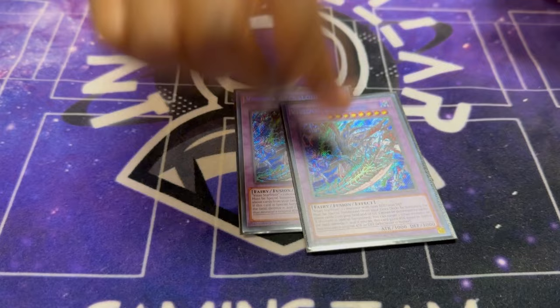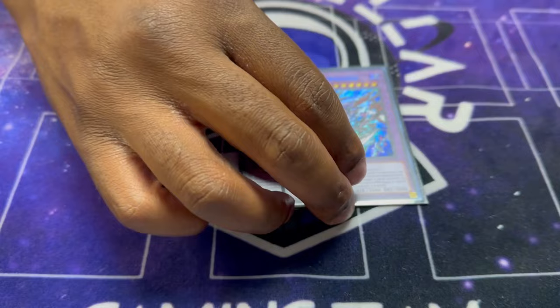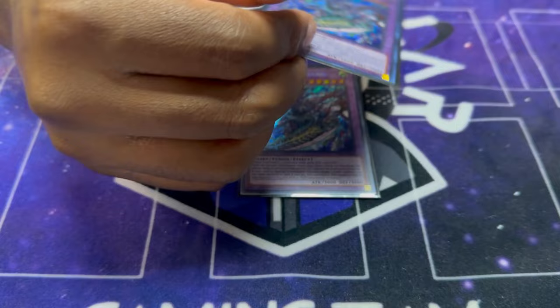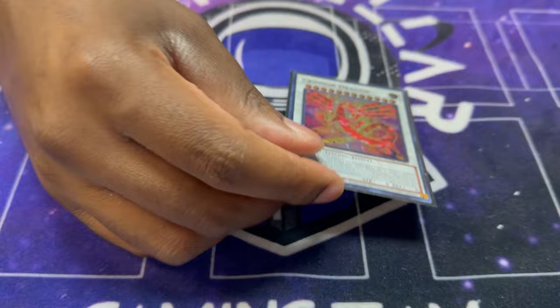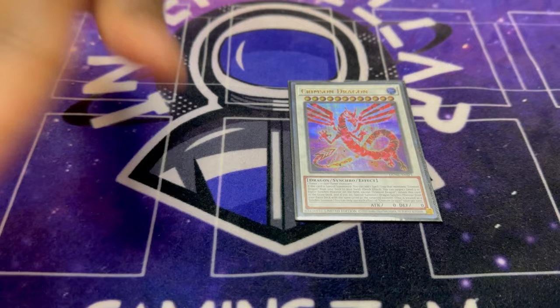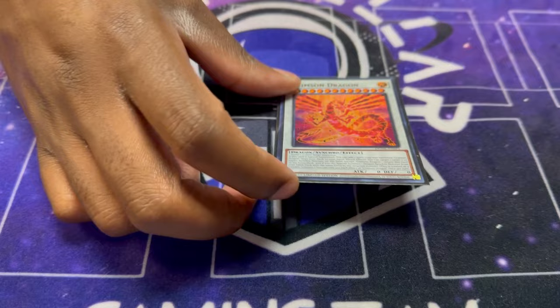For the extra deck, we have two Vicious Astraloud. Being able to Miracle Fusion this out is really good — it can't be destroyed by battle, it pops a card, it pops a monster, gains attack, and is already at 3000. We played Crimson Dragon — this card has two effects and both are really good. It has a search effect which I never use because I don't play the relevant targets, but being able to target itself and put it back to special summon from the extra deck counted as a synchro summon is really good.